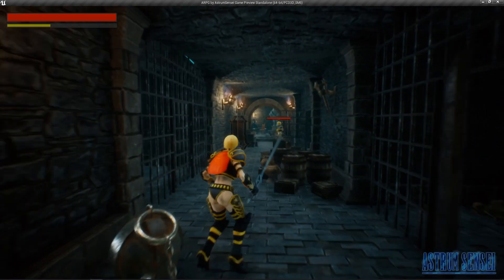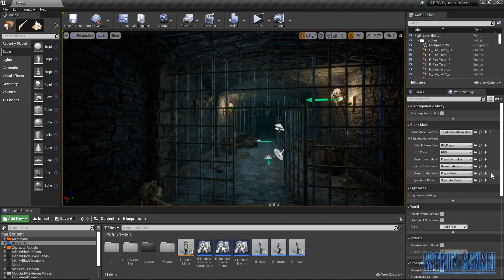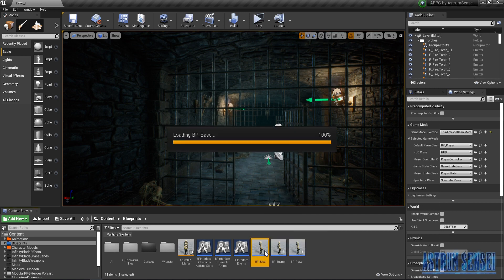We are going to take away stamina each time we dodge or attack, and we cannot dodge or attack unless we have enough stamina. It's going to be a little bit easy to follow. Before we get started, make sure you hit that like button and subscribe if you are new to my channel. Let's get started by going to the BP Base.